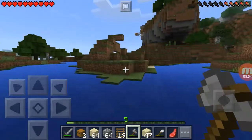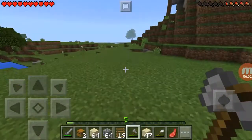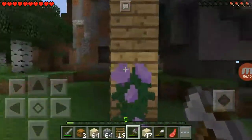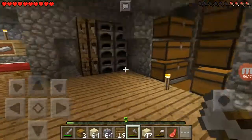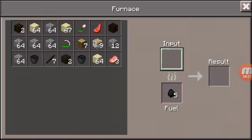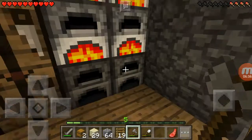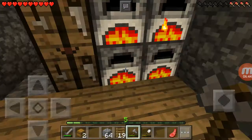We're almost there. We killed a pig — I really need food right now. This is a pretty good series. Last video I was just showing this place off a little, but I did a lot off camera. Let's put the sand in the furnaces — having this many furnaces means you can smelt everything faster.